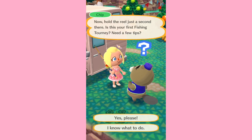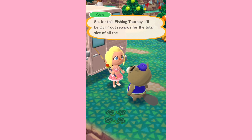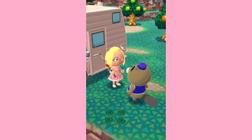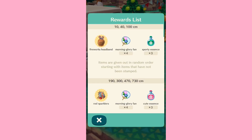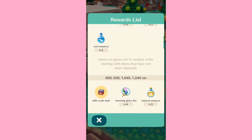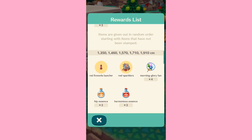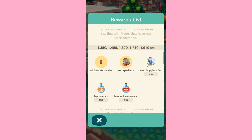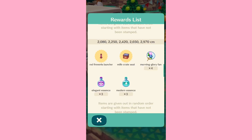Chip is hosting once again like usual, and I'm super excited for all the fireworks items that we're getting because I can't wait for fireworks to be blasting all over my campsite. I think it'll look really cool. So there's a fireworks headband, red sparklers, a milk crate seat, and a fireworks launcher.